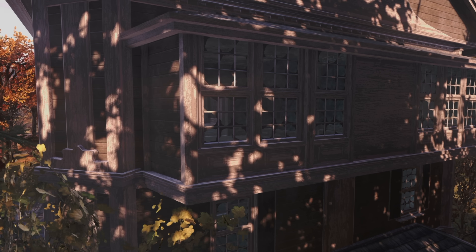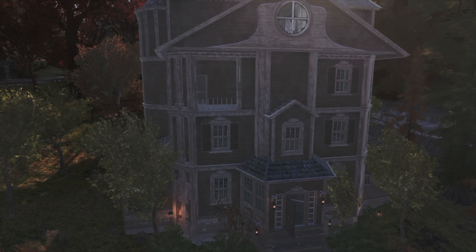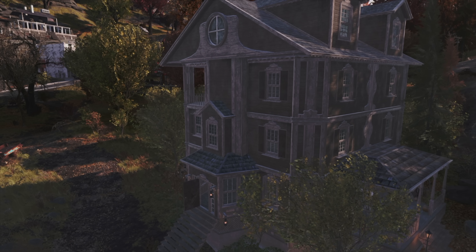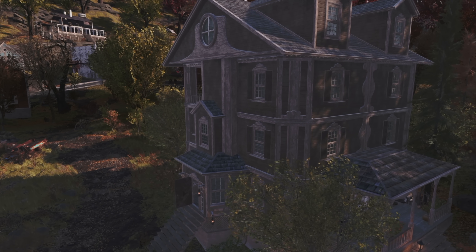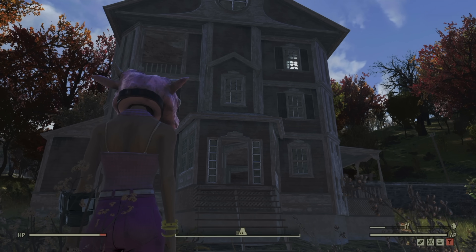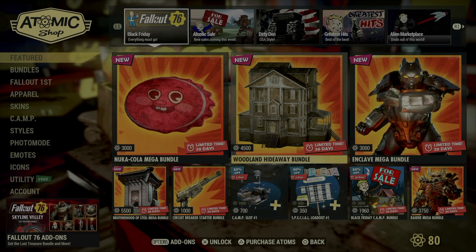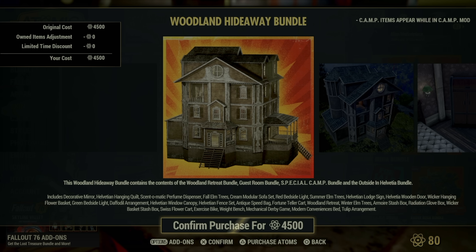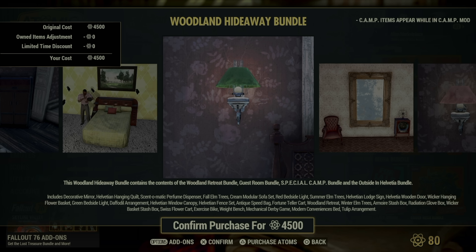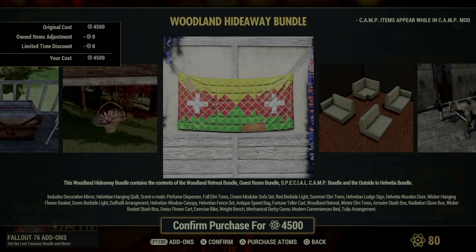This building is by far the most attractive piece of architecture offered in the game as a prefab, and it makes it all the more difficult to complain about it. I want it to work. I want it in all its glory. This house comes around in the Atomic Shop pretty often — as a standalone item, as part of the Woodland Retreat bundle, and I got it yesterday as part of the Woodland Hideaway bundle, which is really four bundles mushed together. It's actually pretty amazing. I have no complaints about all the beautiful camp items I got with this deal.